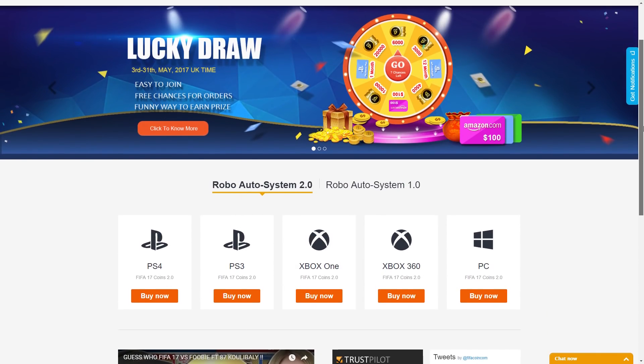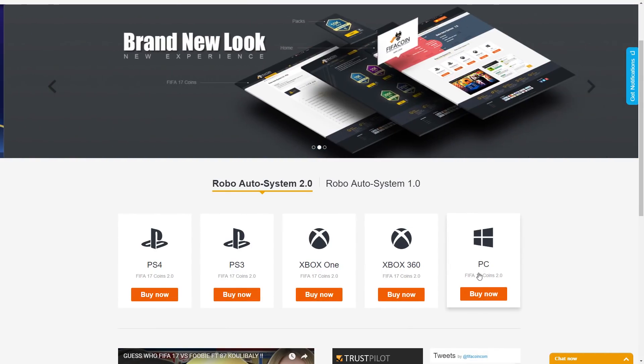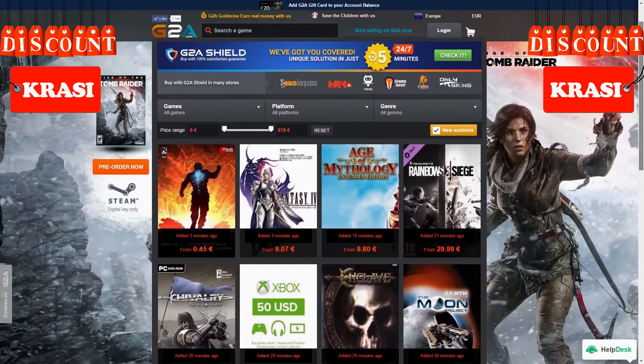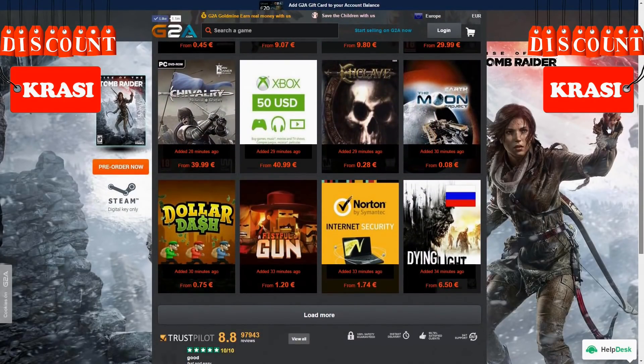Get your cheap and safe coins within 10 minutes from the cheapest place on the market. Follow the link in the description and use Krassi for a huge discount. And if you want to buy cheap game codes and prepaid Xbox and PlayStation cards, G2A is also down below.